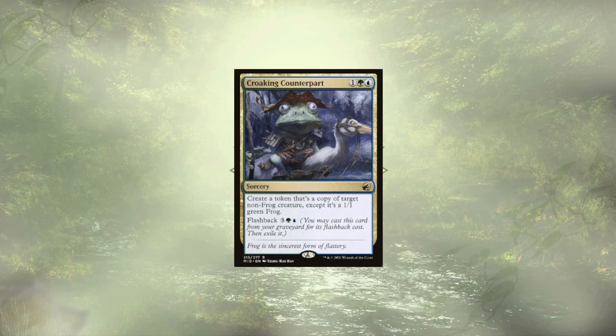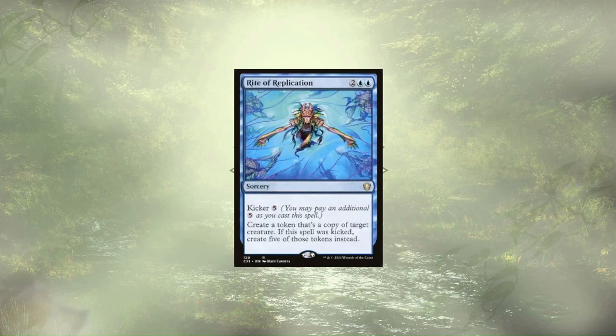Croakand Counterpart is up next in our Spell Slinging and Clone category, and creates us a 1/1 frog copy of any creature on the field, and we can flash it back later should the need arise. Rite of Replication is up, and we're always looking to kick it. With our commander out, we're paying 9 mana and creating 10 copies of any creature at a minimum — this could take us from a barren board state to a massive army in an instant.